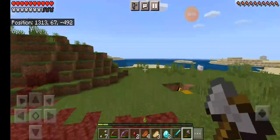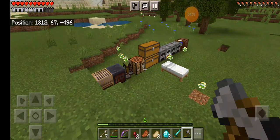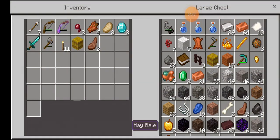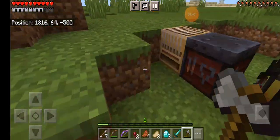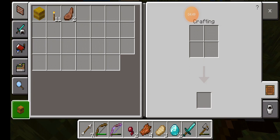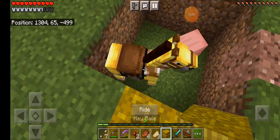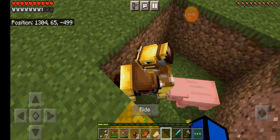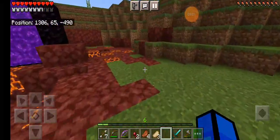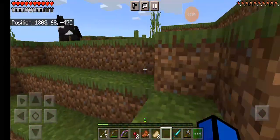Next thing we need is obsidian — not from the portal. Oh yeah, also I need to heal my horse. I accidentally hit him last night in the battle for the greater good. By greater good I mean I need to murder some children — and by children I mean baby zombies, not actual children.